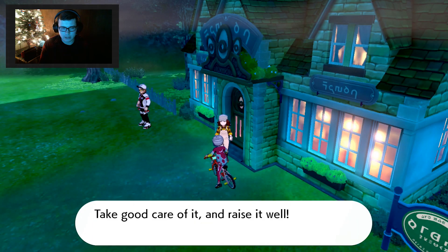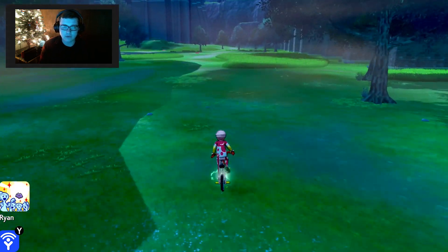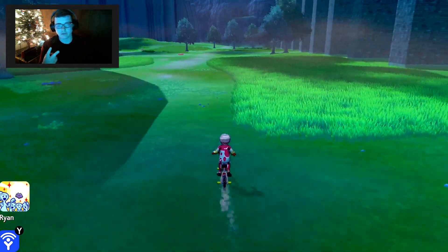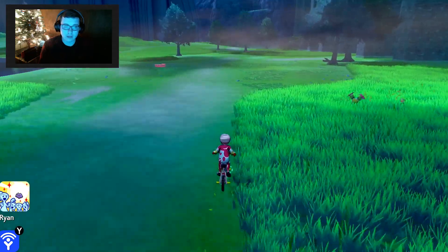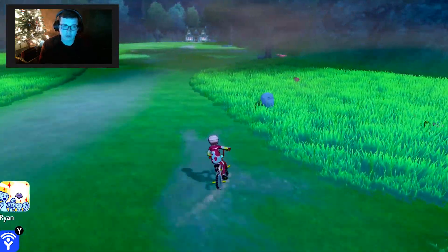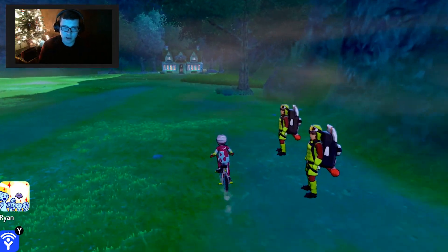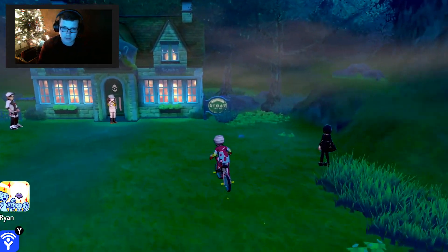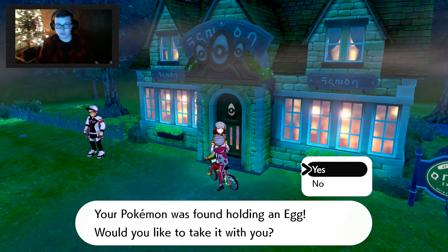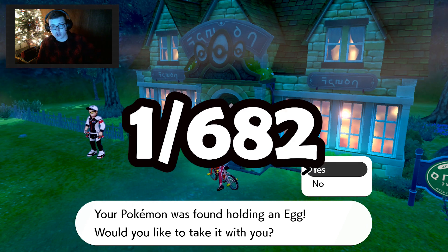As I'm doing this I'll probably throw over some clips from my other shiny hunting videos. So as of right now there are two methods: the Masuda method and the wild encounter method. Masuda method is when you breed two Pokemon of two different languages. Right now I am trying to breed a shiny Wooloo by breeding a Wooloo with my Japanese Ditto. Having two different languages increases my odds of hunting a shiny Pokemon through this method to one out of 682.